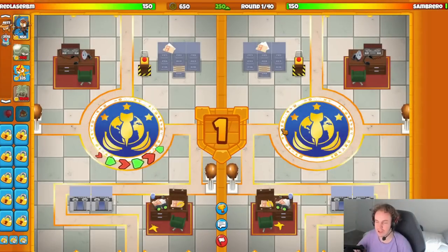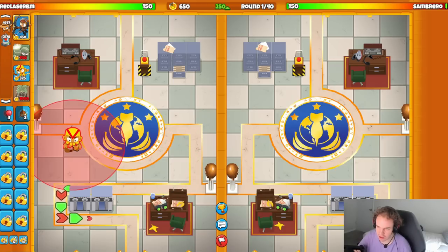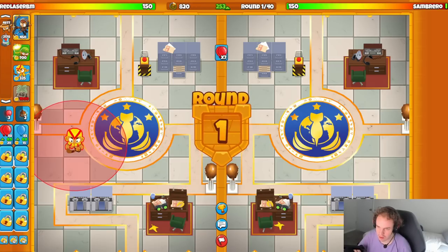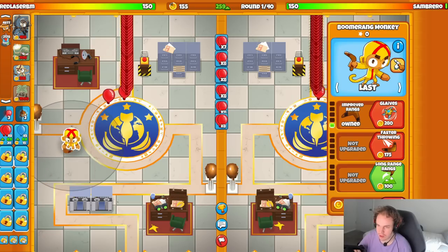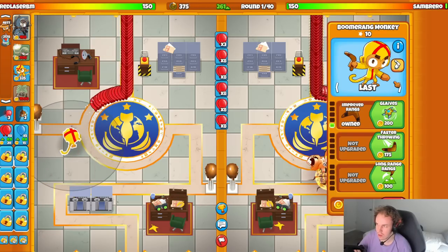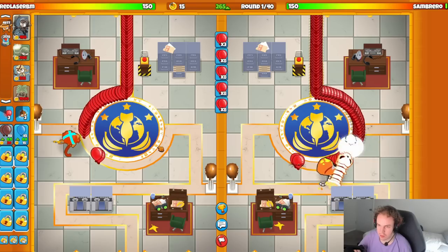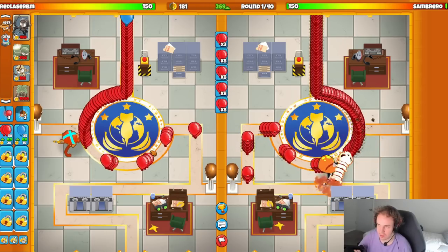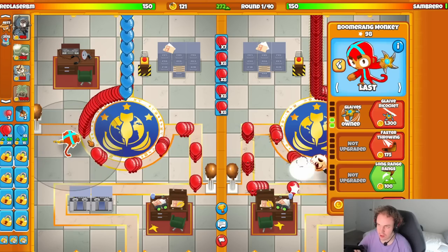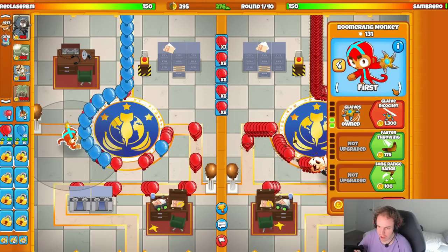Our next match of the video is on the map Cobra Command. I don't know where to place my Boomer Mortar Quincy stuff here, so we're gonna wing it essentially. I'll try the boomerang right here on last. I'm hitting the obstacle there - we'll keep it on last. I'm not sure about my placements on this map, so this game might not go as well. I don't think this is as good a map for it.